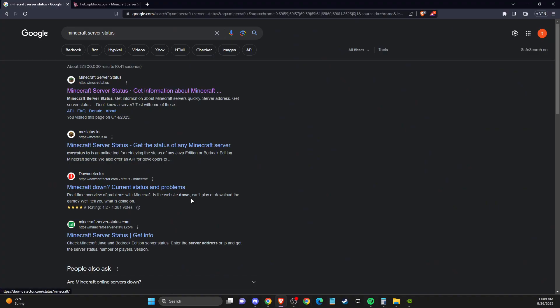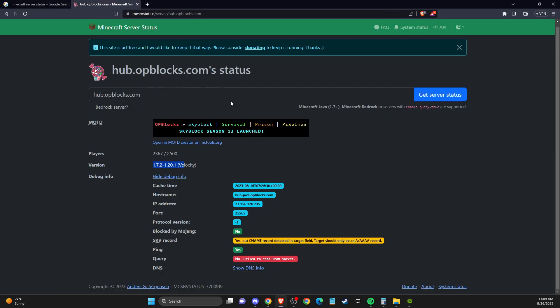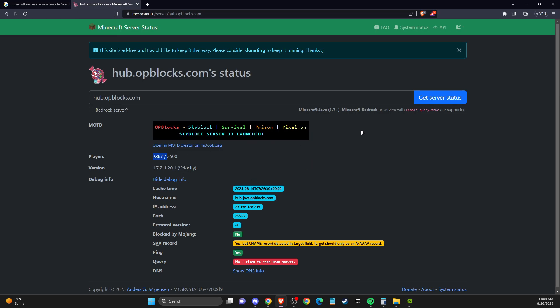First of all, open up your browser and go to Minecraft server status — just search it on Google. In the search box, put the Minecraft server that you're trying to log into and check if there are players currently on that server. As you can see, the server I want to join has 2367 players, which means the server is not down and the problem is on my end.